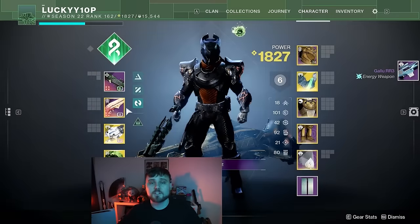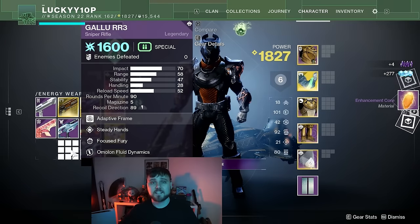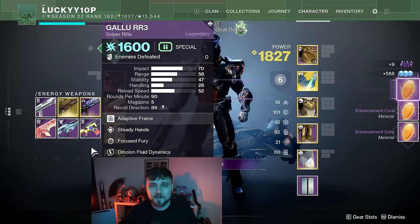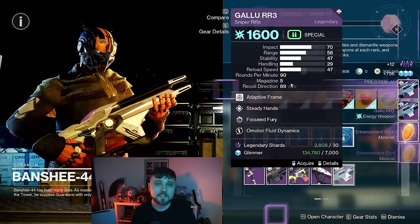There's a new infinite enhancement core glitch that you might want to take advantage of before the new season starts. All you have to do is load into the Tower and go talk to Banshee-44. On his very first page you're going to see that in the bottom right corner he's selling a sniper called